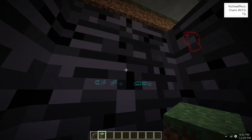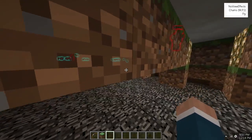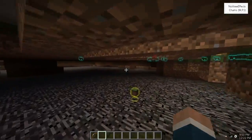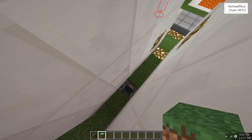So you can see the blues, the mobs, and if you drop an item it shows yellow. You can customize that — take out those categories or put them on as you want, which is really nice. I really like how the chams look in this client.